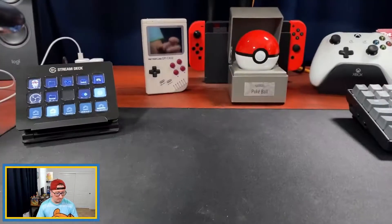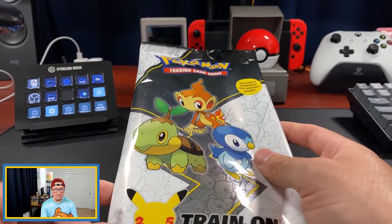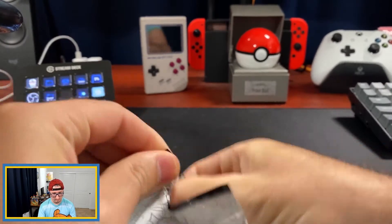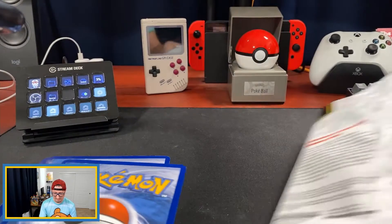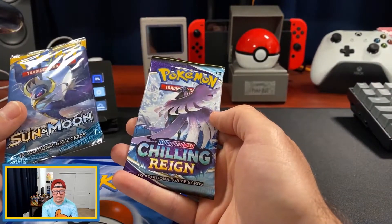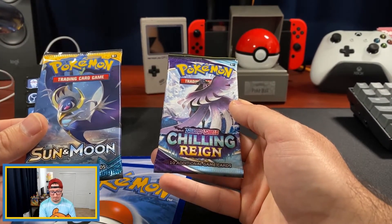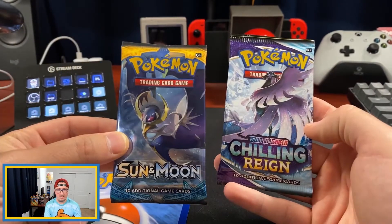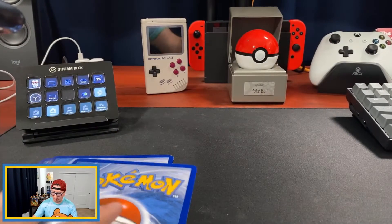Now we're going to crack this open and see what we end up with as far as cards. It actually opened pretty easily — it slid right out. As far as the packs go, it looks like we have a Sun and Moon base pack and a Chilling Reign pack, which is actually pretty interesting because Sun and Moon and Chilling Reign are pretty far apart as far as when they were released. Let's go ahead and start with the jumbo cards before we look at the booster packs.